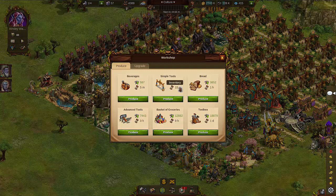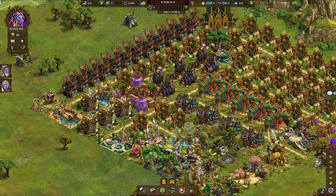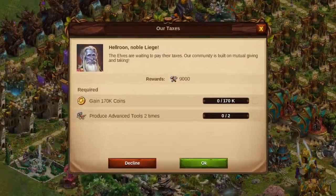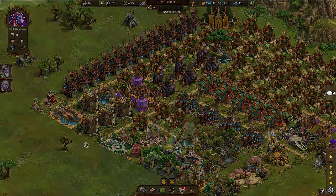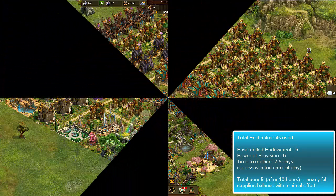I stopped seeing spells as something extra and started treating them as an integral part of the game to use on a regular basis — that really took the pressure off. I'm not going to sit here running workshops every 15 minutes; I'll put it back on three hours. If I still need more supplies I can still do the quest collection, but I'll probably just put it on three hours and be done. That's a little rundown on how to get more out of your spells — happy gaming, see you next time!